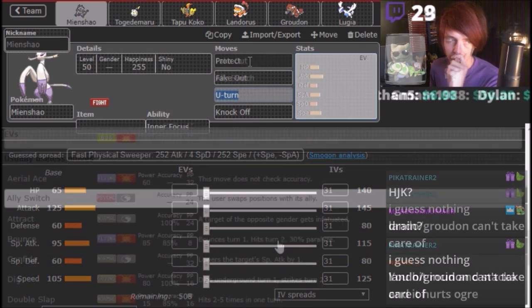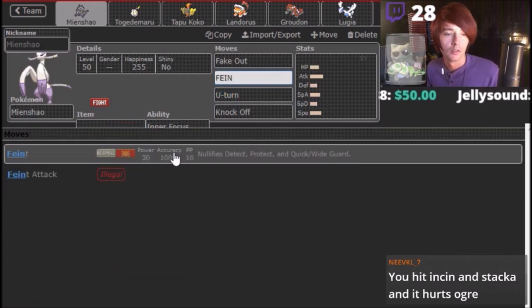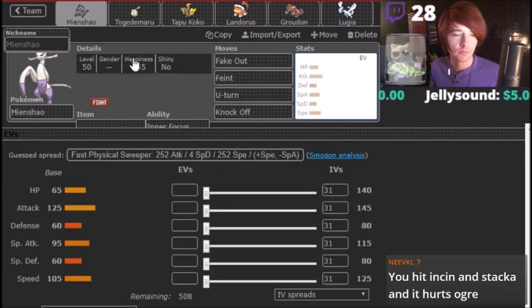I don't know if I want Protect there. That's the move — there it is. Yeah, it was Feint. That's what I wanted.